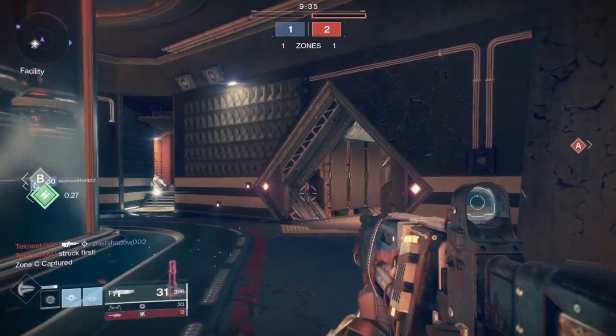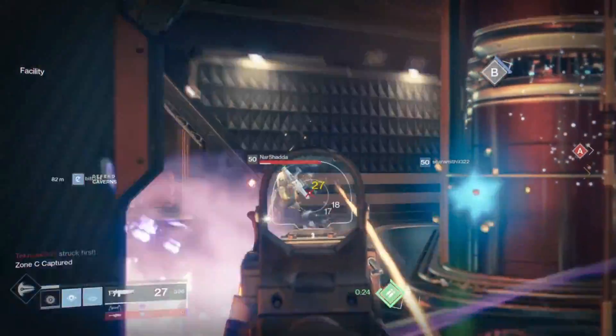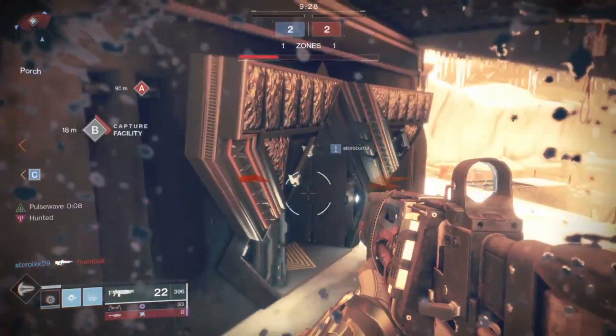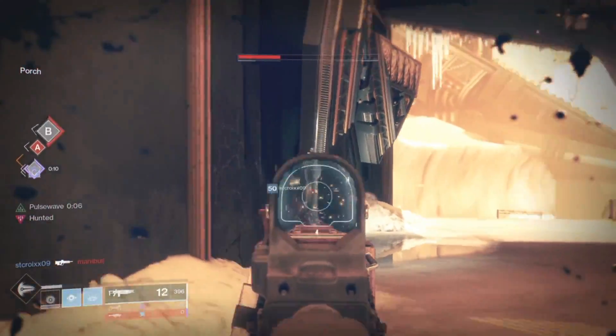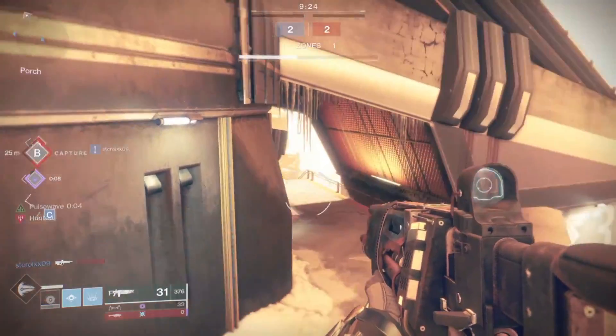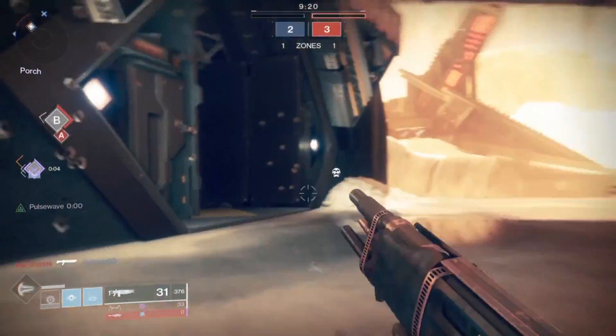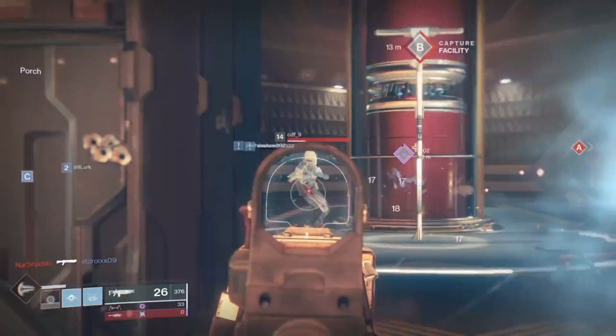If you barrel-stuff the guy and get up close and personal — if you're in his face — you're going to absolutely melt them in less than a second. It does a ton of damage up close because every time it fires, it's shooting four rounds into the enemy. The body damage in the crucible is 17 damage.